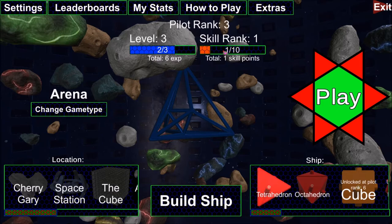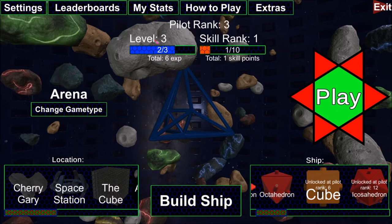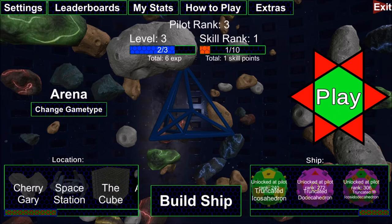You start off with only the tetrahedron unlocked, and as you rank up in both level and rank you start unlocking additional ships. Ships unlock based on pilot rank. Your pilot rank is the product of your level and your skill rank. Your level increases as you earn experience — any time you get kills or play a race map, you earn experience. The experience required follows the Fibonacci sequence, meaning once you get into the level 20s, progression grinds to a halt. You can really only get up to about level 20, maybe 25.